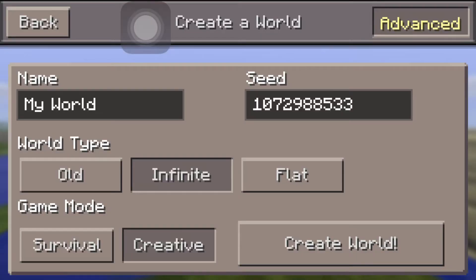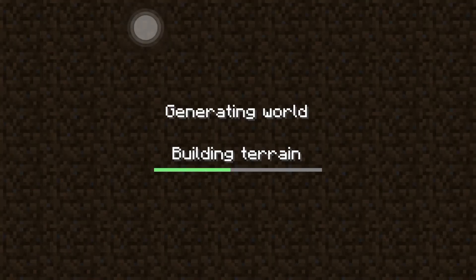Hey guys, welcome to another Minecraft Pocket Edition video. This time it's another seed showcase of rare biomes. It's an awesome seed with three rare biomes: the jungle, mesa biome, and mooshroom biome. I'm not sure if there's another name for it, but I'll be calling it that for this video. The seed is on the screen, and I'll leave it in the description for you guys to check out.